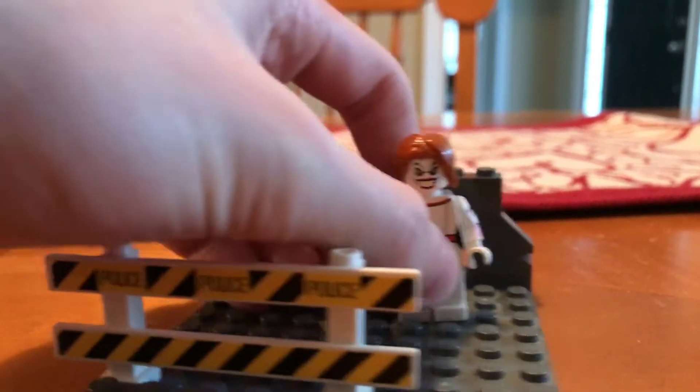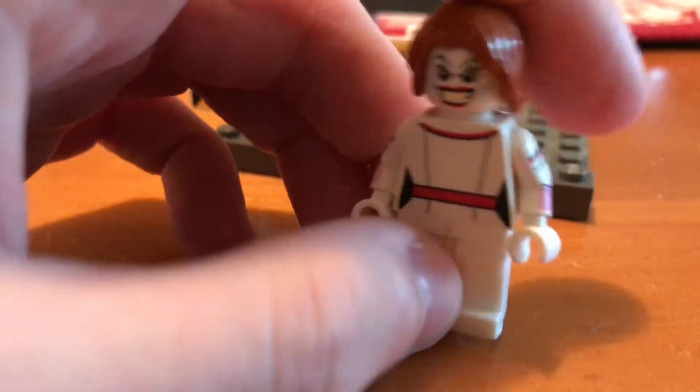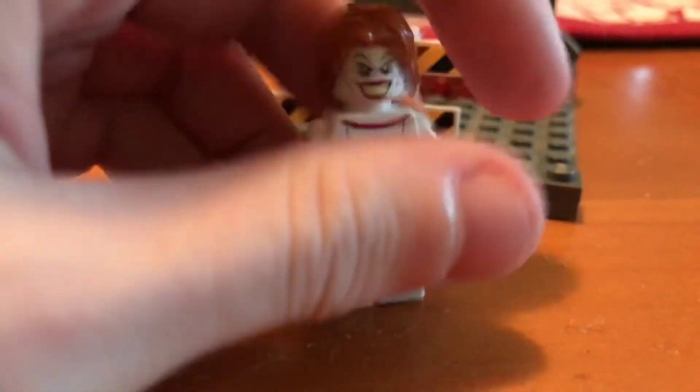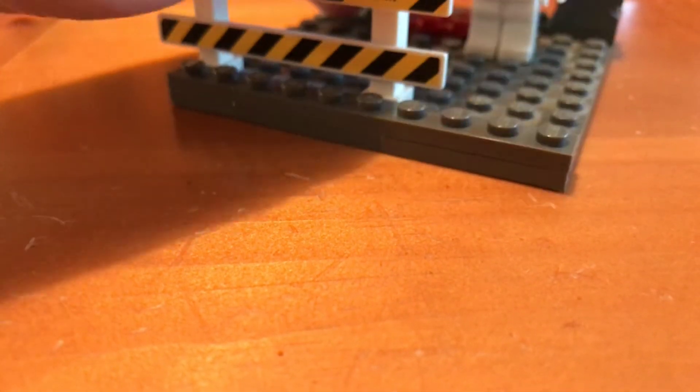First up here we have Pennywise, who is a new custom. I will probably do a video on him, just on a Pennywise minifigure. I'm sorry that he has no balloon — it's just kind of hard to give him a balloon. I don't really have any pieces that would look like a balloon, but I'll try as much as I can before I make the video on his custom. I'll try to make a new video where I review him and give him a balloon, so make sure to check that out. It won't be soon, but it will be coming. Pennywise is really nothing without his balloon.